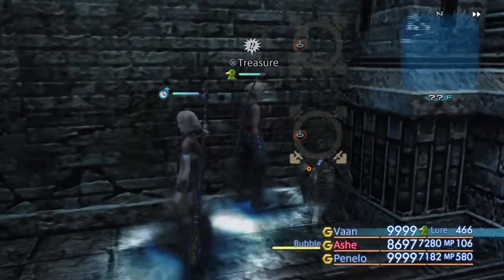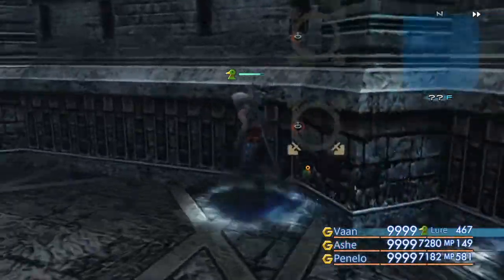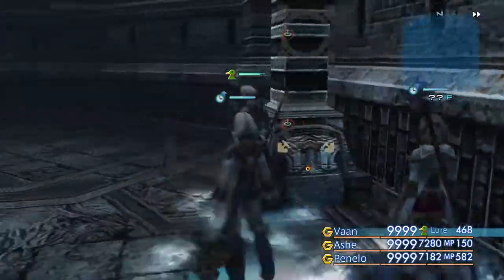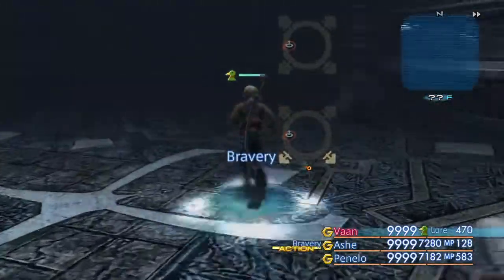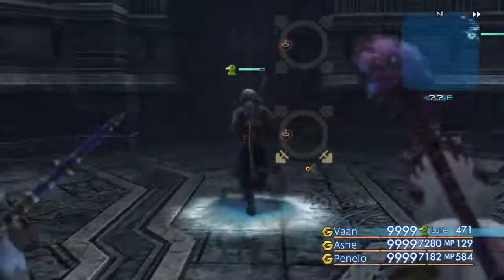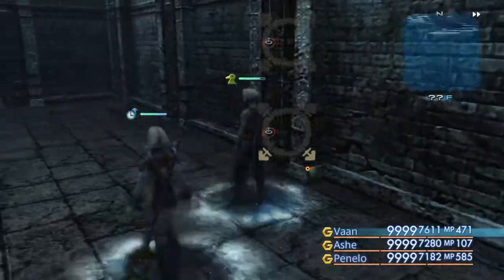There is a chest — Mega Elixir! I guess that's it. What a haul. That's the only door coming in, right? Or are there two doors? Just one.